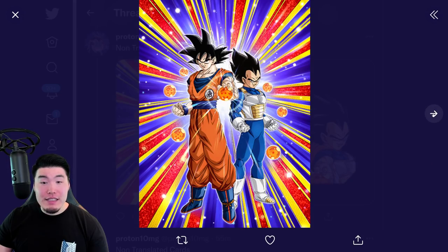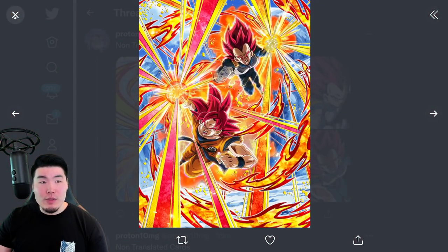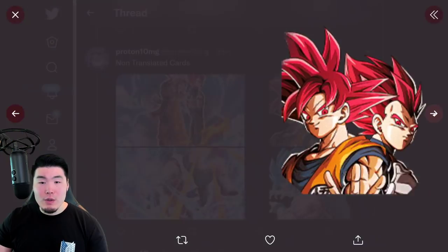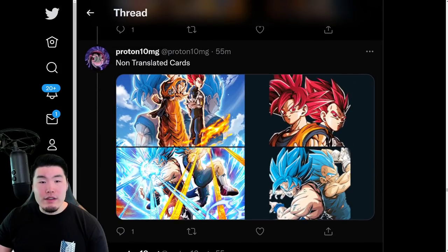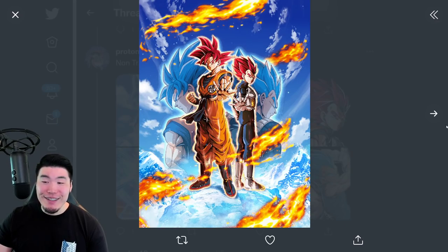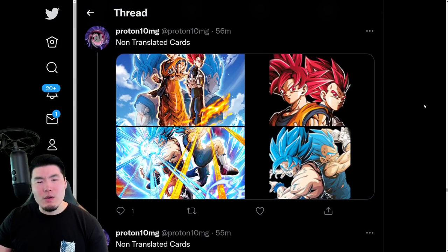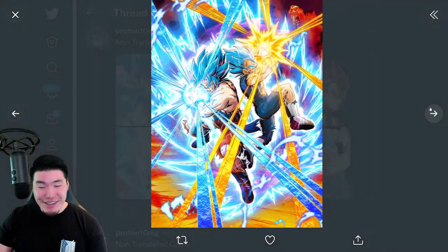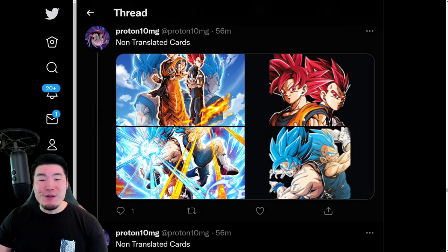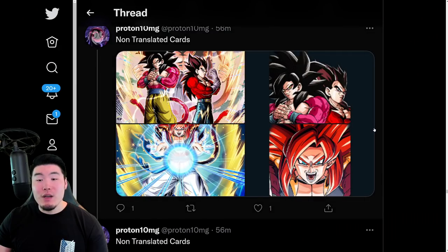And then this is the anniversary free-to-play card, which we get for login and also missions. There is the LR Super Saiyan God Goku and Vegeta that fused into Super Saiyan Blue Gogeta — this is the LR. And then that is with the active skill. You got the Super Saiyan God LR Goku and Vegeta, Super Saiyan Blue LR Goku and Vegeta, the Super Saiyan 4 Goku and Vegeta, and then the Super Saiyan 4 Gogeta.